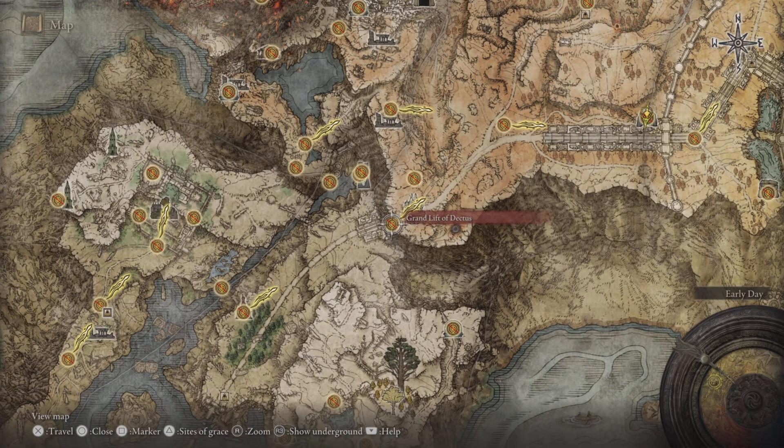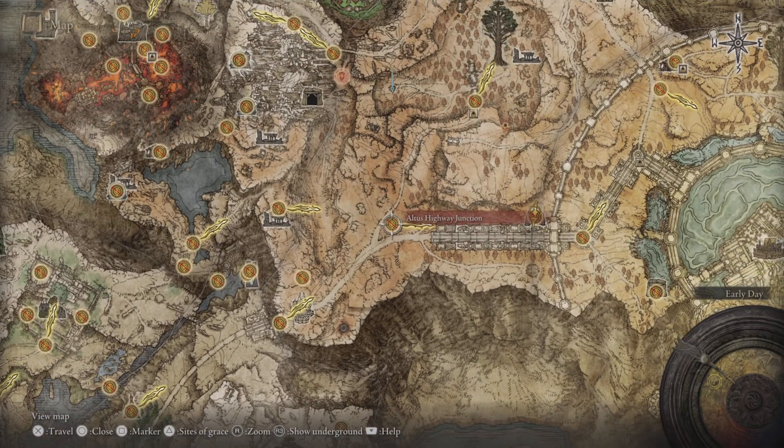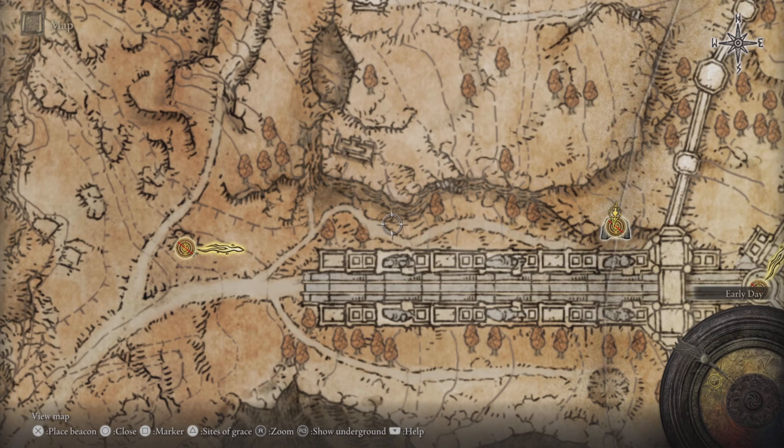I've got videos on both and I'll share the links in the description below just in case you don't know how to get here. Once you're up here, you're going to make your way to the Altus Highway Junction site of Grace and then keep hugging the cliffs.